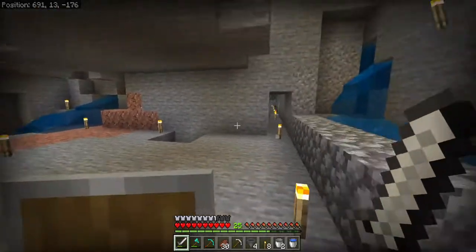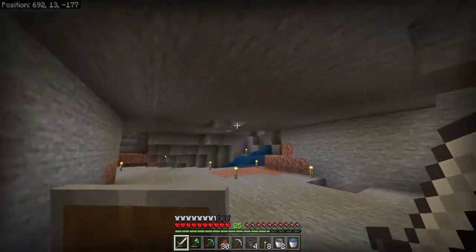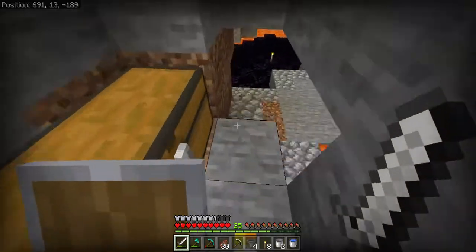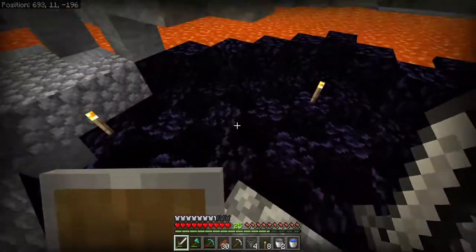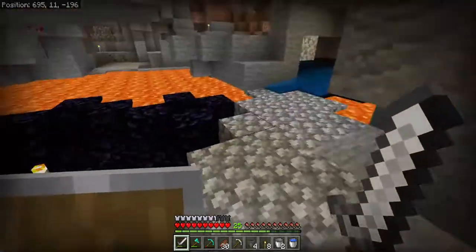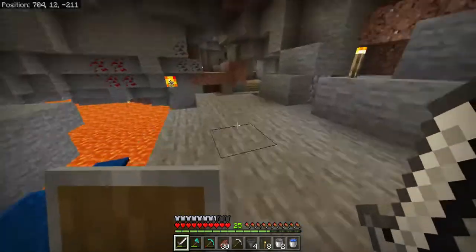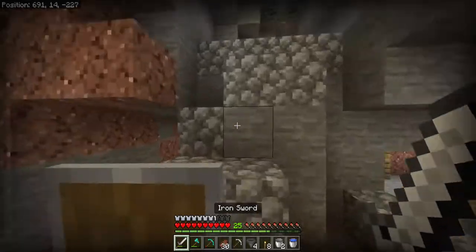I want to connect those two spaces — that room with this room — and then I just want to keep going down. I'd like to eventually make a slime farm. I've also been mining out some obsidian — I know it looks weird with the checkered pattern, but it works. All right, so here we go — the zombie spawner is up here.